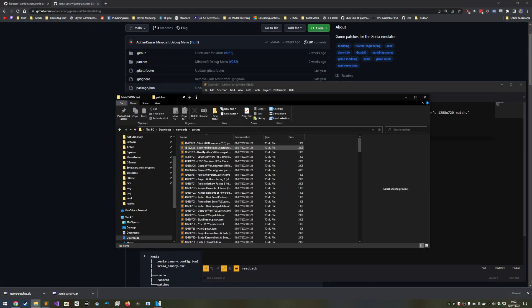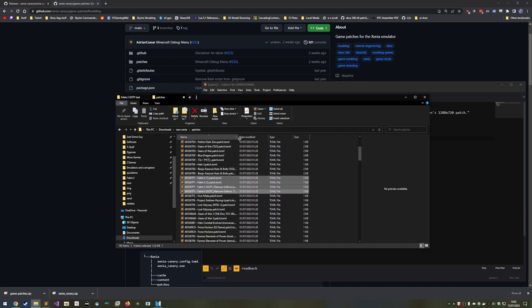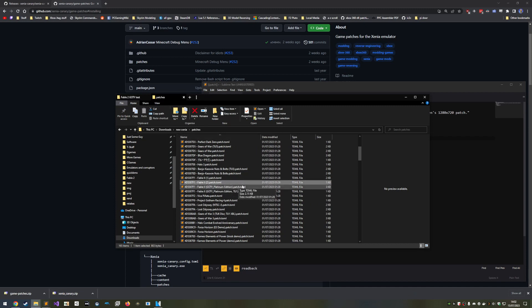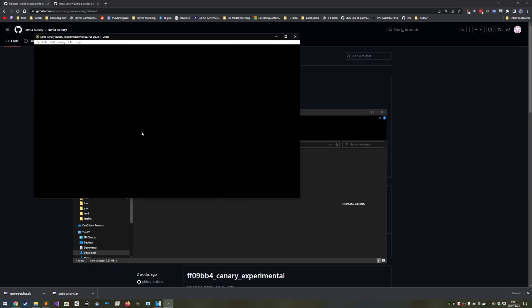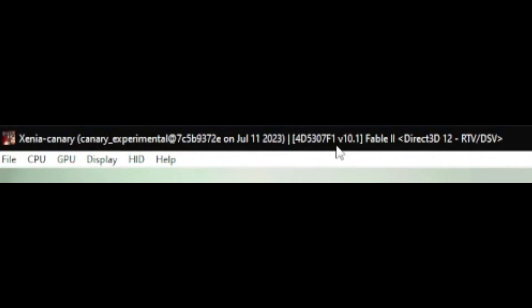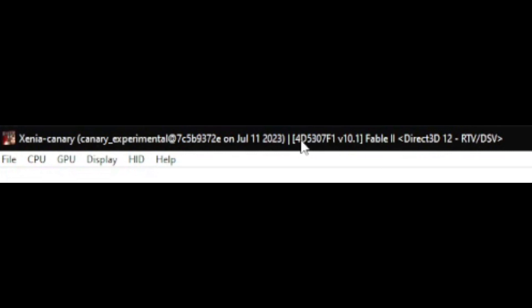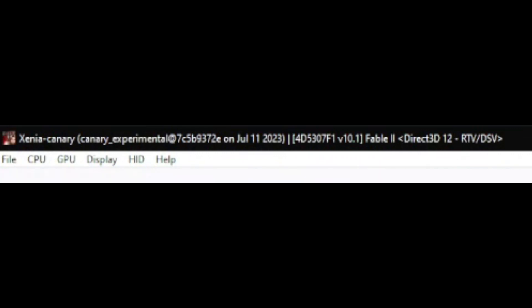Now we can configure the patches — this is the part where we fix the game to get it running as well as possible. First, figure out which version of the game you have. I highly recommend getting the Game of the Year or Platinum Hits version, as all of my patches are on that version with only a couple on some other versions. To find your version, launch Xenia and load the game, then look at the title bar for a version number. If it says 1.0.1, you have Game of the Year or Platinum Hits. If it says 1.0, you're on the normal version. There are other versions like Games on Demand, which I believe is 2.1, and Russian and Chinese localisations, but none of those have my patches.